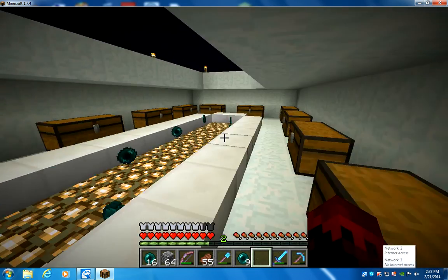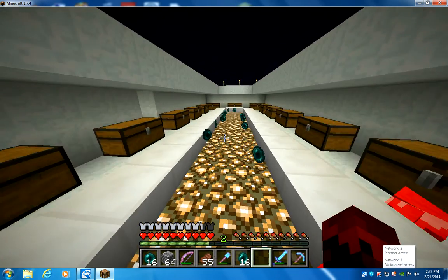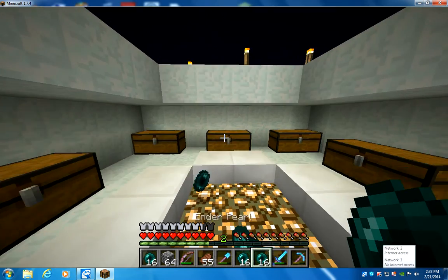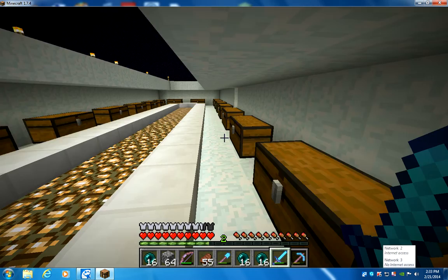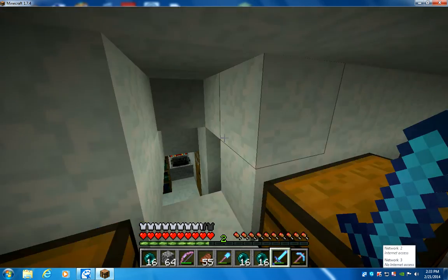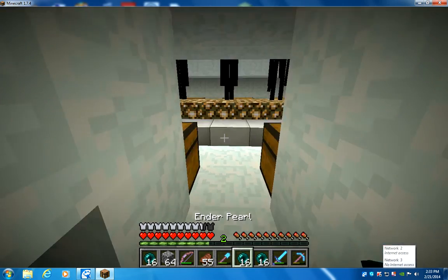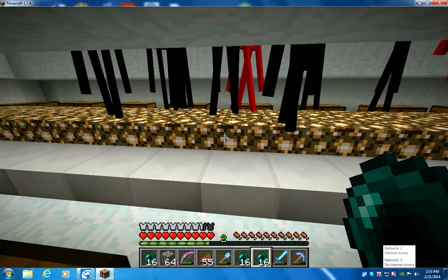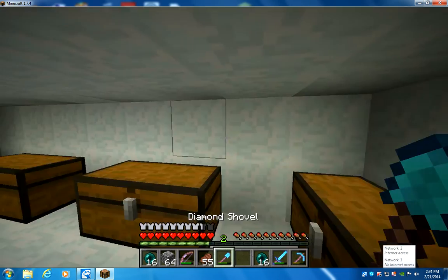This is it. Right now I'm on kill mode, which, if I'm correct, just drops tons of ender pearls that way. I'm getting stuck in that block. That's enderpearl mode — that was kill mode. Now this is XP farming mode, where it just drops tons of XP.